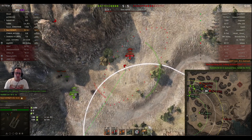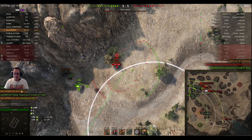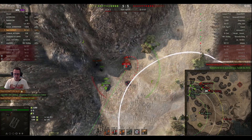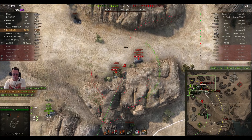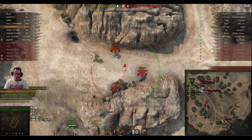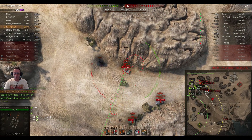Two shots, two kills, 2850 hit points of damage. You have to be pretty confident — 10 times means 4100 hit points of damage needed, and he's already done 2850.